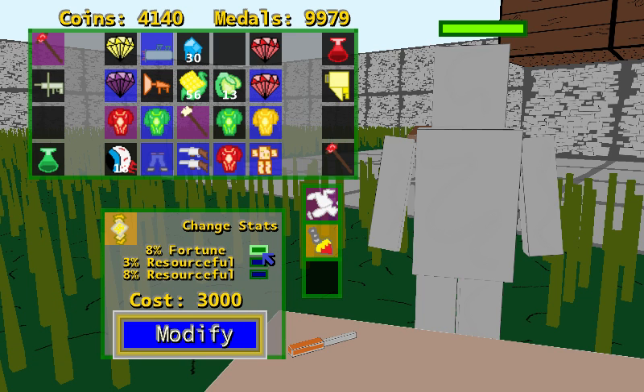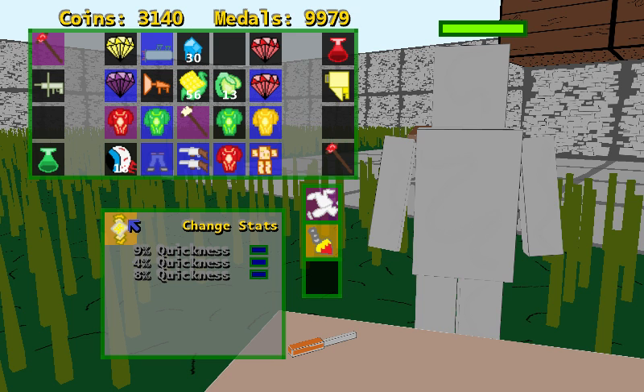So I don't want to change the quickness on this. What I'd like to do is keep quickness on every single slot. So I'm going to put it there, so that will make a 21% quickness item, which is really good. And it will cost me 1,000 gold.